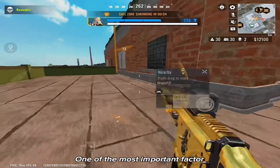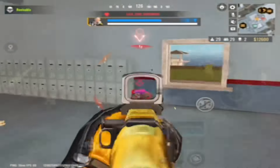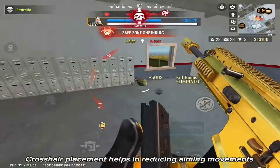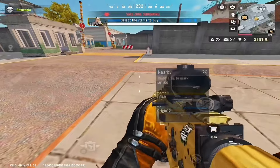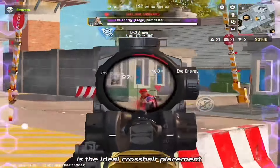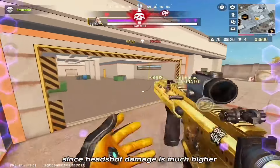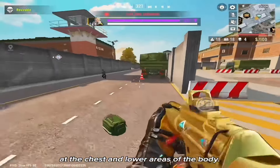One of the most important factors to improve your aim is to have proper crosshair placement. Crosshair placement helps in reducing aiming movements, which results in a more enhanced shooting accuracy. Maintaining the crosshair at head level is the ideal crosshair placement, since headshot damage is much higher compared to the damage that can be dealt at the chest and lower areas of the body.